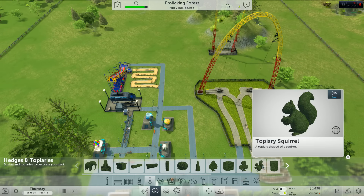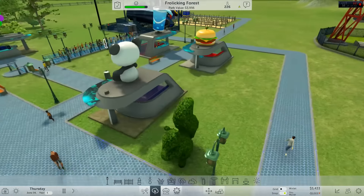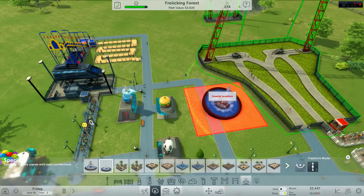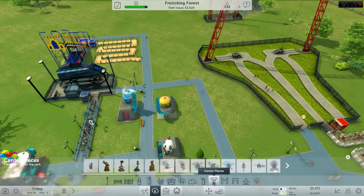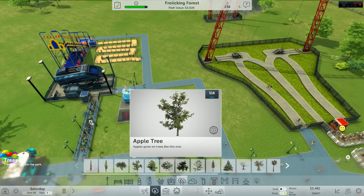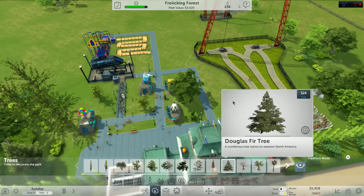Let's put some hedges in — what's the best hedge? The squirrel hedge! You will all gaze upon his glory as you enter the park — he is Master Squirrel, here to take over. Got a little plaza — that's nice, doesn't fit anywhere but it's nice. Bloody huge it is. Bloody huge centerpiece. 'Juno photo spot' — right, that's pretty. Let's get some trees in, make the place look a little nicer. Look — it's beautiful, I would live here.